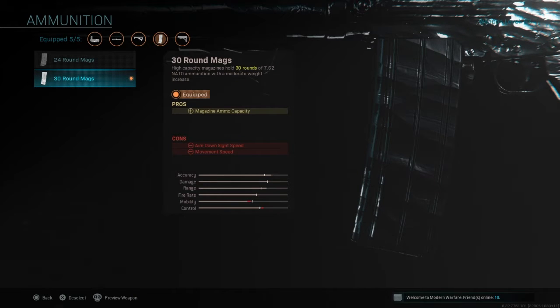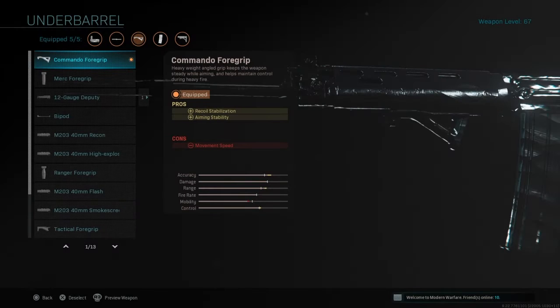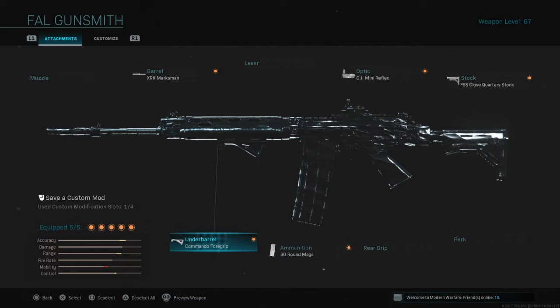I highly recommend you run the 30 round mags — it's very convenient to have those extra 10 to 12 bullets in your magazine. I think it's 10 but I could be wrong, not going to quote myself on that one. I highly recommend you use at least one of the two: the 24 or 30 round. I went with the 30 round for that extra ammo. The plus is of course magazine ammo capacity with a con of ADS speed and movement speed — that stock basically makes up for it. For recoil control we're going to put on a Commando Foregrip, which has plus recoil stabilization and plus aiming stability with a slight negative of movement speed. This thing is OP.